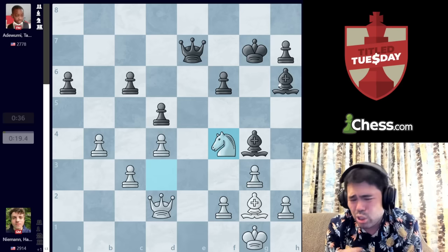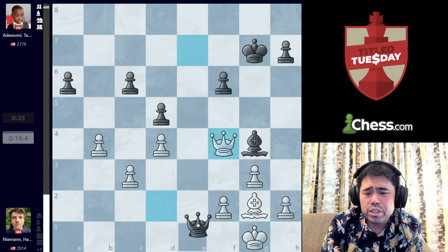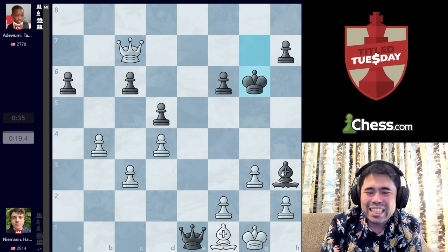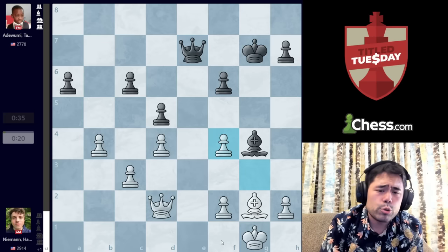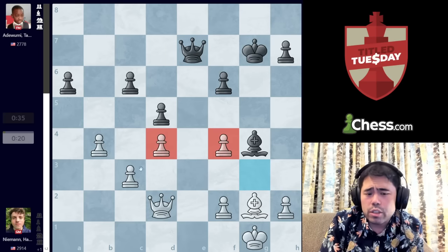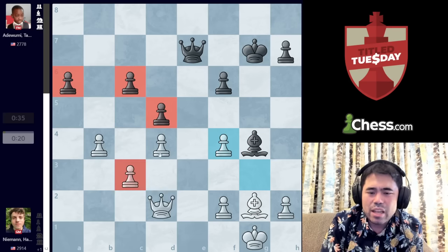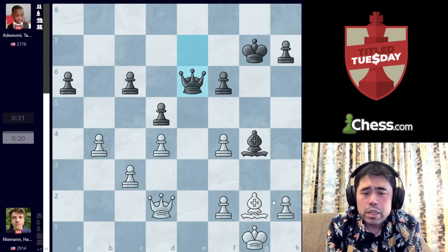There's still a long way to go, but the big problem for Tani after takes is that Hans does not have to play Queen takes Bishop. If you take after Queen E1, Bishop F1, Bishop H3, Queen C7 check, and King G6, he would simply be getting checkmated on F1. But Hans can capture with the pawn, and the big issue is that now all of White's pawns are on dark squares with White square Bishops, so the pawns on D5, C6, and A6 are big weaknesses, while the Black Bishop can never touch the White pawns which are all on dark squares.